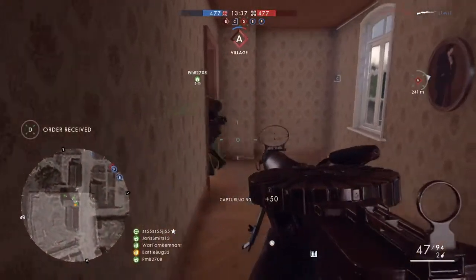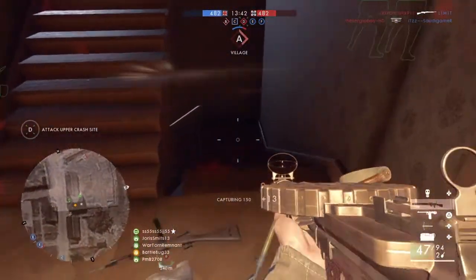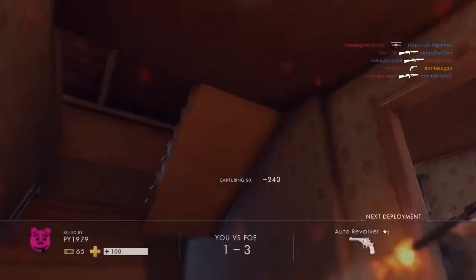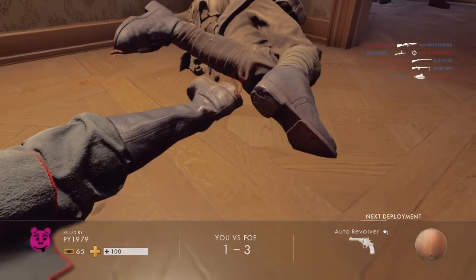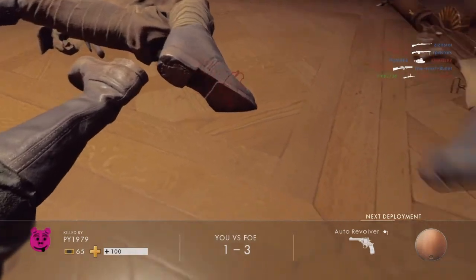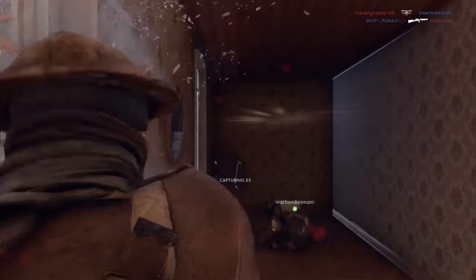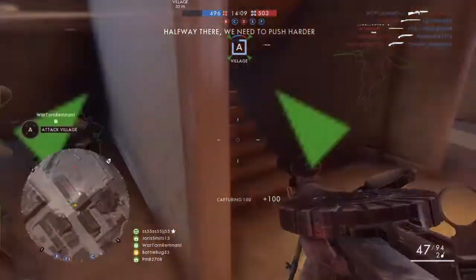This part of the map looks a lot like St. Quentin's Scar. Wow, there's loads of cover. He came in, shot me and all my team mates out and ran away. Unbelievable. We're going to spawn back on A. This is going to be all about squad play, this one. The enemy has the upper hand.